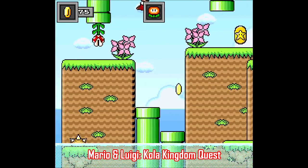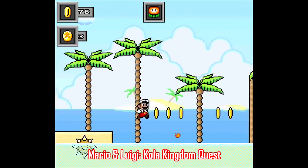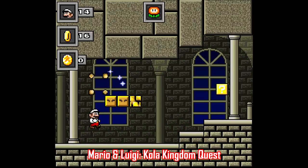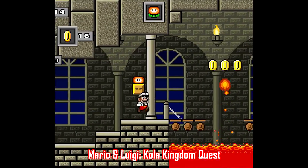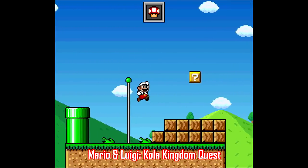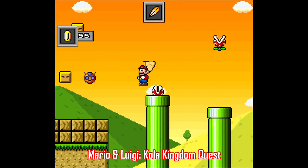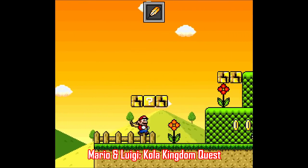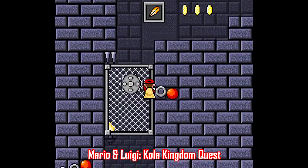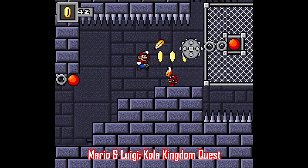If you'd rather stick to more traditional Mario gameplay, there's plenty of that to be found, like Mario and Luigi Cola Kingdom Quest, made by Gamma V. This one's got a bit of a different art style, some interesting music, and a very cleverly designed user interface that deftly slides in and out of your viewpoint so it doesn't clutter up the screen. Like Mario World 2 Around the World, it's not freaking impossible, and it's very approachable even for novice players. It gets pretty tough toward the end of the game's 74 levels, but this hack has a familiar feel and that professional style polish that can be hard to find with a lot of ROM hacks.